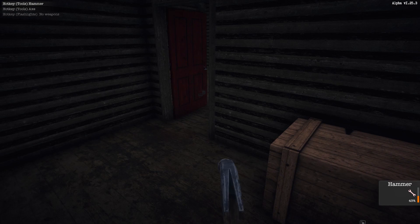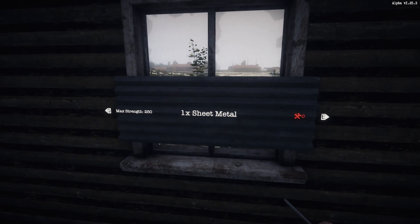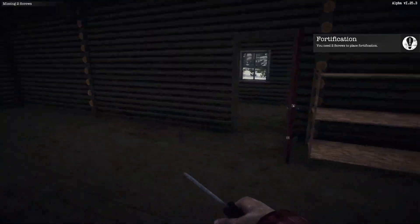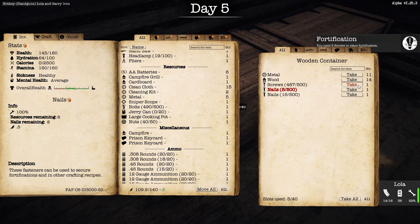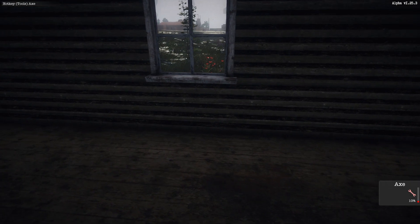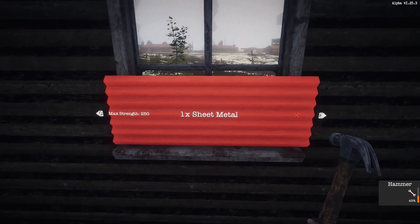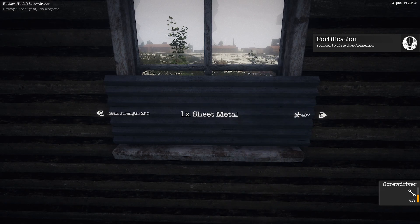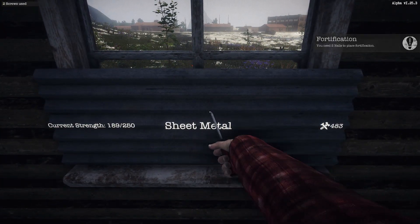There we go — sheet metal. We've got window bars too — what do we need for that? Sheet metal. Let's go ahead and craft one. We used up a lot of scrap metal crafting bolts and stuff. Let me get the flashlight out. Now if I go over here and switch to the sheet metal — missing two screws! I don't have screws on me. All right, let's put that away. I made nuts — did I even need those? Let me try this again. Oh, I forgot you can use the hammer too. Missing nails. I can put it up with screws — let's get this up to 250 strength using the screws. Now I can hammer it in with nails or screw it in with a screwdriver — just make sure you have the right tool.